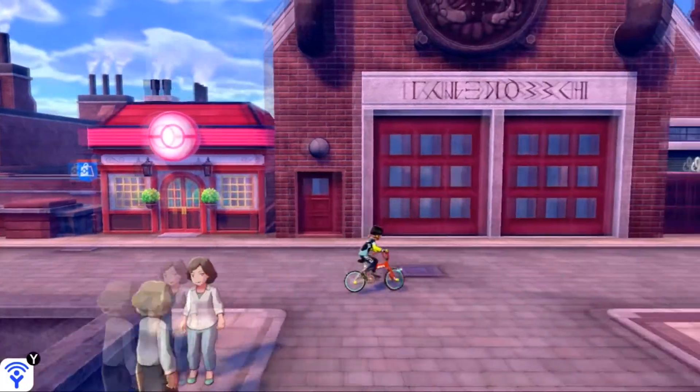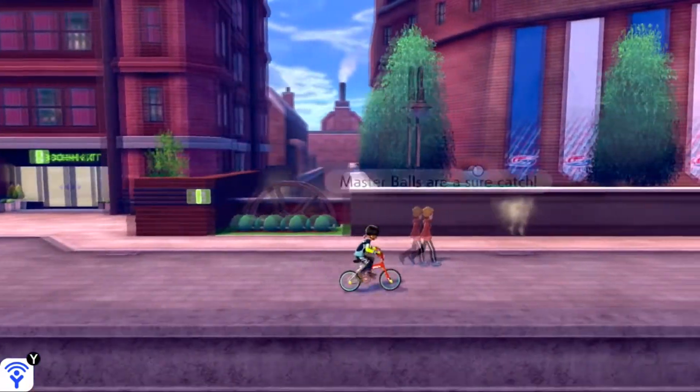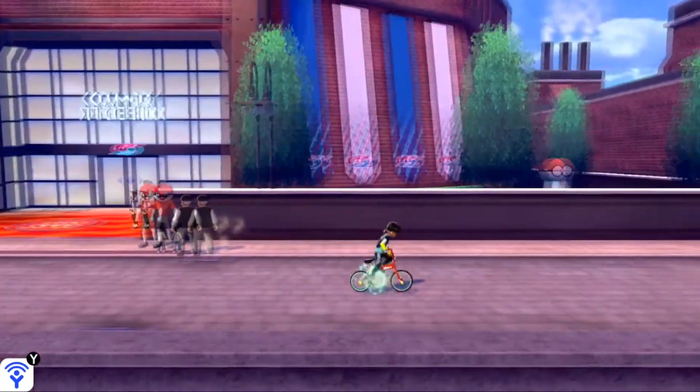You can go ahead and fly on over to Motostoke. I personally flew over to the Western Pokémon Center, but it doesn't matter. You can make your way to the right and exit Motostoke in the eastern direction — that's why I like it better from this Pokémon Center.